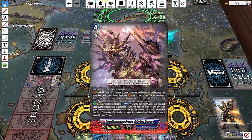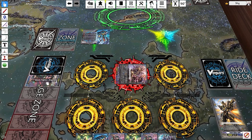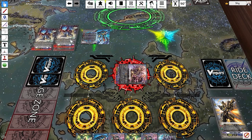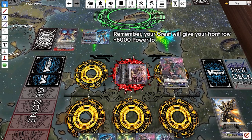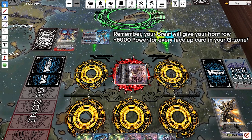Fate Rider's attack skill lets you counterblast one and flip a card from your G Zone face up to put one of your rear guards on the bottom of the deck and do additional effects. The key part is the cost: you counterblast one and flip a card in your G Zone face up. This means Fate Rider just moved your G Zone to having two face-up cards, putting you at GB2 — so any rear guards with GB2 skills will activate from that point forward.